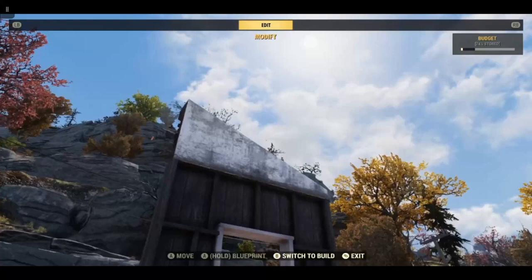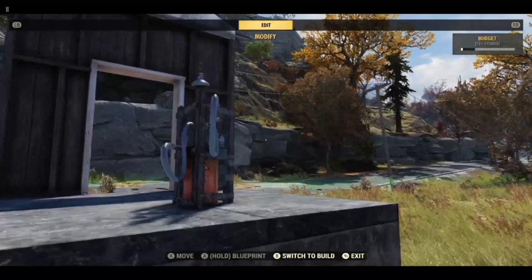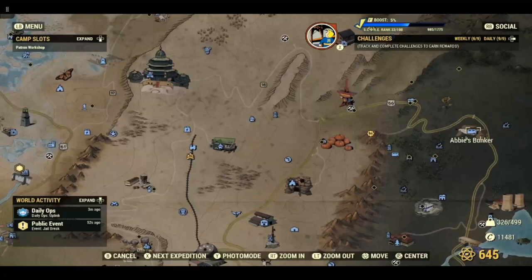Now we need to destroy this wall. There are two ways to do this. The first way is with the flamer trap. The only way to get the plan for this is to do two quests at Abby's Bunker on the top right of the map in the Mire.